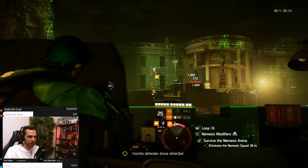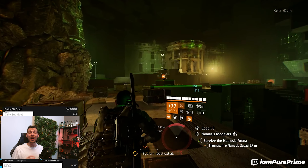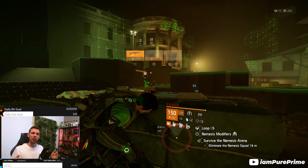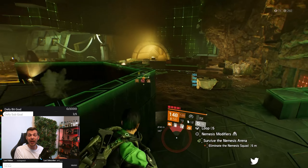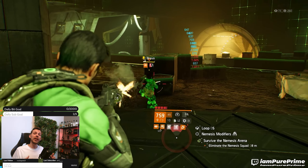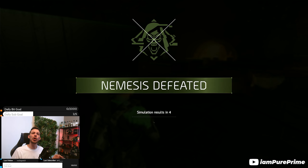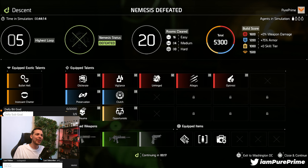So if you want three different exotic talents, I'd go: bullet hell, plague of the outcast, and then instant cheddar. Start with bullet hell first, then plague of the outcast, then instant cheddar. If you happen to get plague of the outcast first and then other talents you don't want, still go for plague of the outcast. But the number one to look out for is bullet hell — it never lets you reload, giving you a lot more damage output and survivability because you can always keep aggroing enemies.